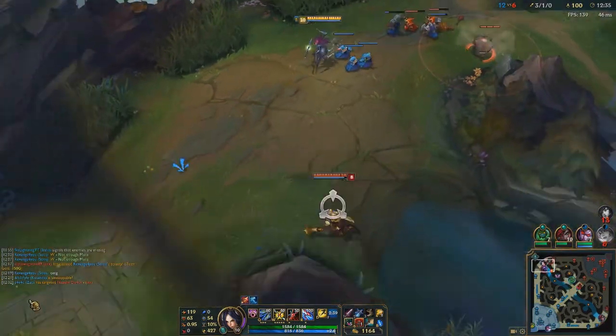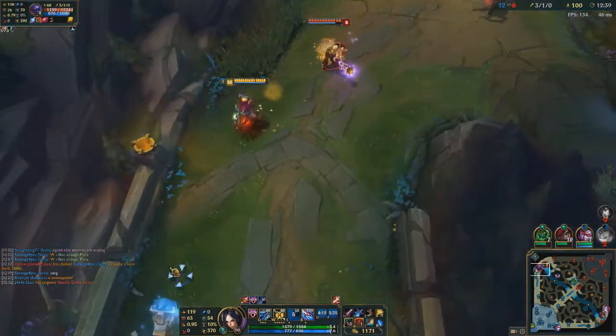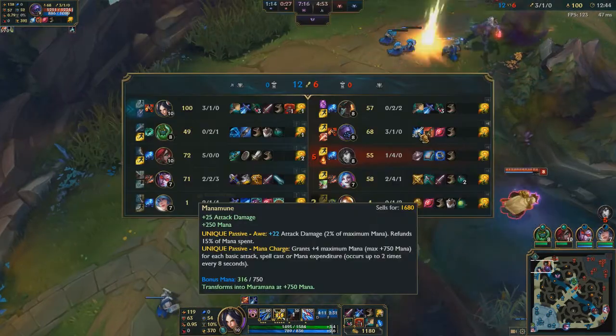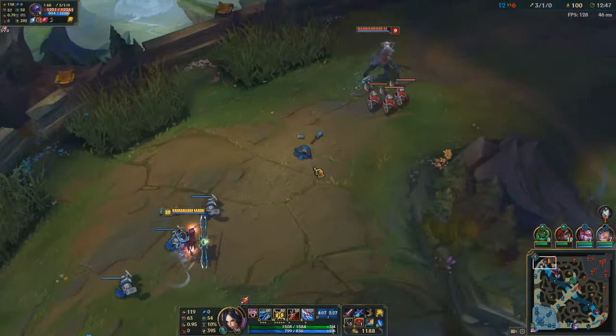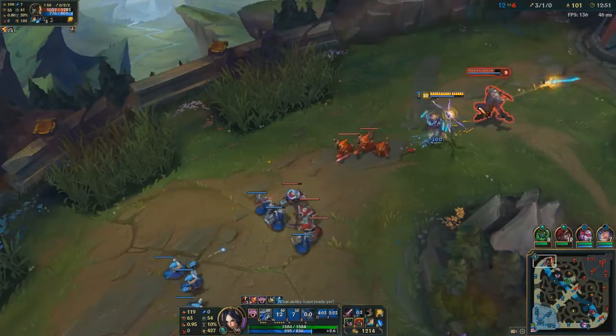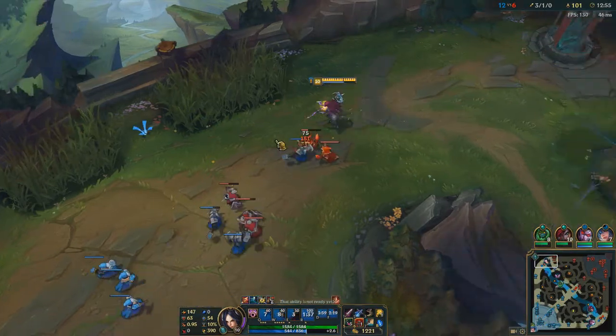Jax is here — I had to flash. I just don't like that he's 3-1. He's building a Manamune? What the hell? That's fine. I'll just shove him out of lane with my ult.